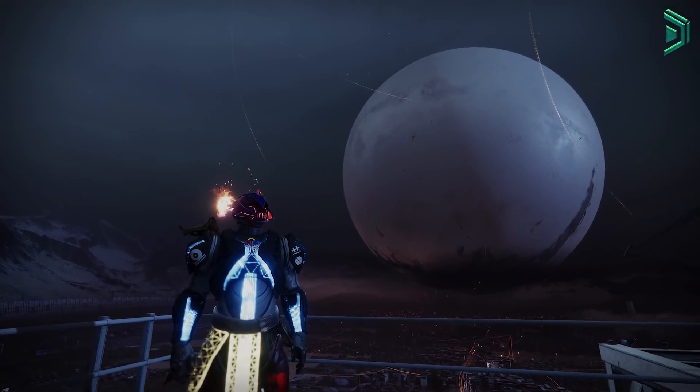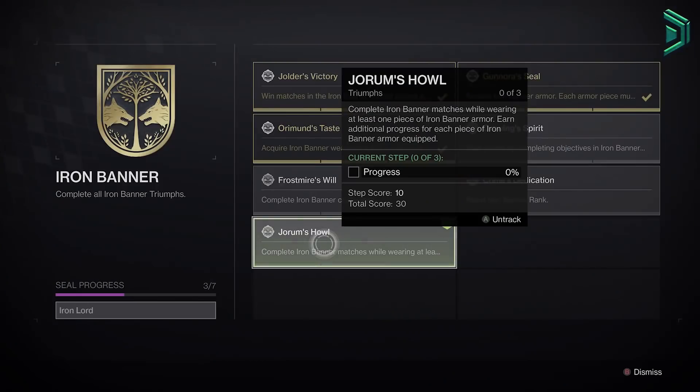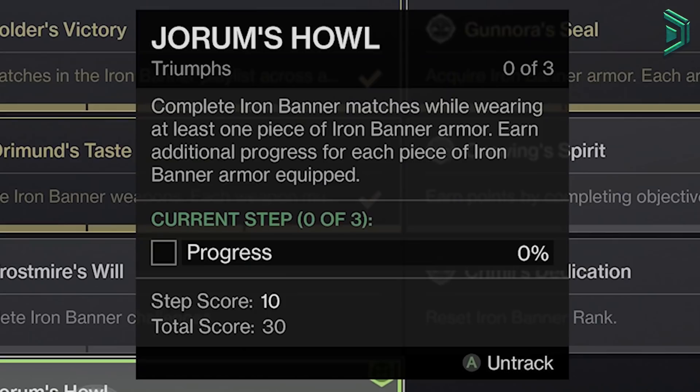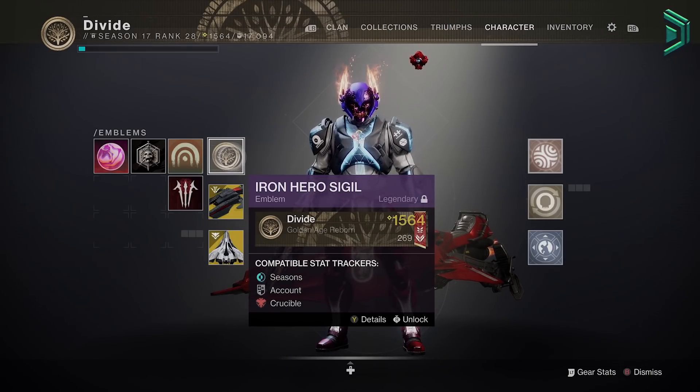Hey, what's going on guys, Divide here with a quick Iron Banner PSA. If you don't already know, you can increase the amount of Iron Banner rep or XP that you get by using a few different Iron Banner gear pieces. You can get up to a plus 200% increase by using 5 different pieces of Iron Banner armor or weapons and an Iron Banner emblem, so you want to make sure you have these on before you play.